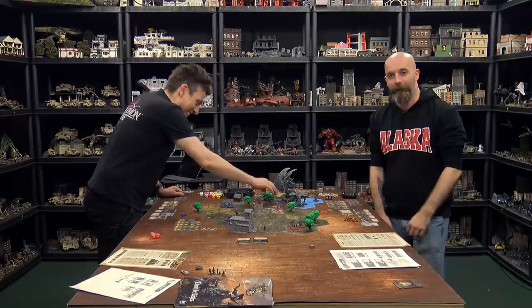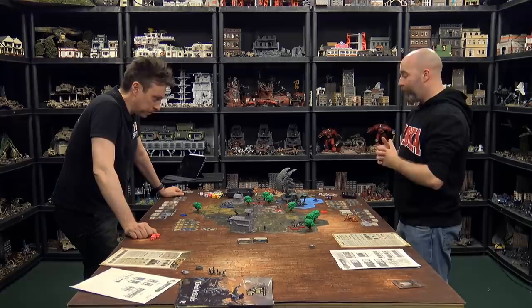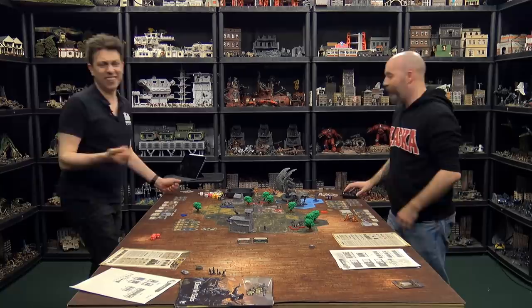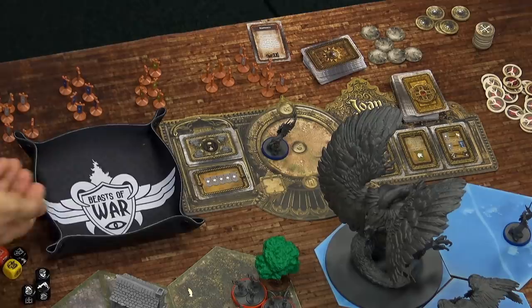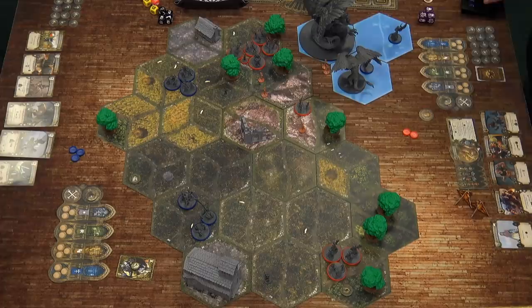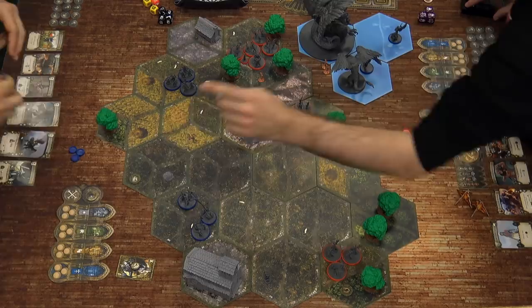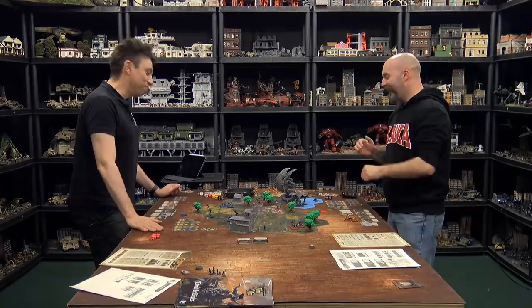At the end of round one, Leo must roll for his downed angel. With a one-in-three chance of death on each roll and no reroll token left, everyone is nervous. First roll — a rally! The angel returns but is placed out of cohesion. Despite being scattered, Leo is not dead, and Justin holding a civilian gives him an edge.